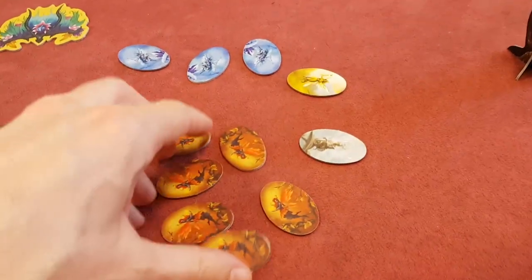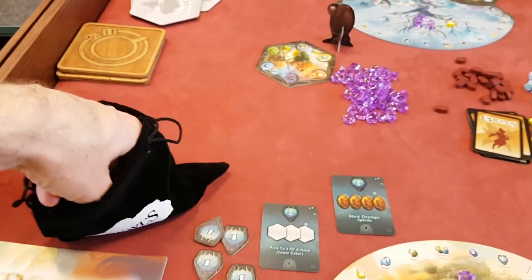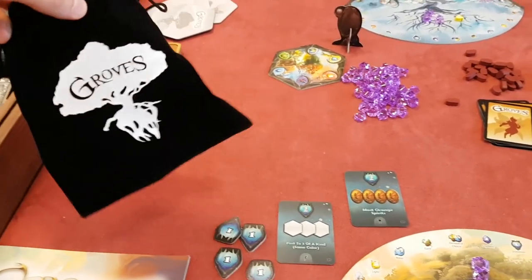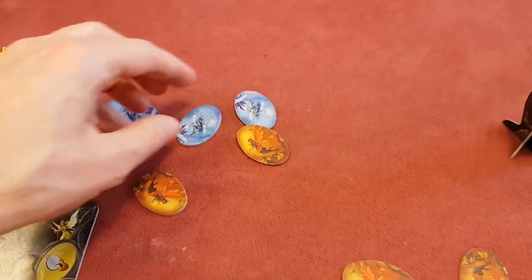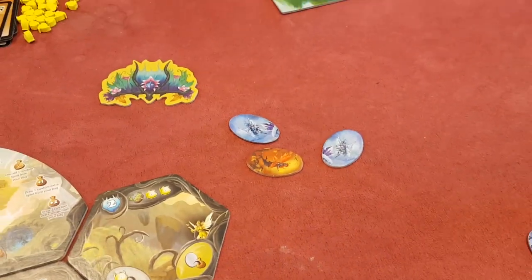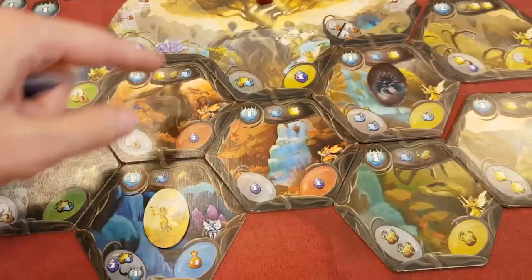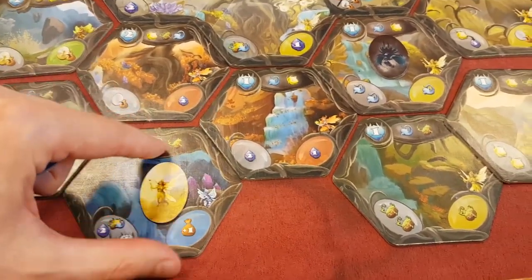You have lots of fairies which start off in your bag, and at the start of each round you draw three fairies out of your bag. Imagine I had this as my draw here. Then you each take turns to place these like workers on your realm, and each of these hexagons represents a space — you can see I've already placed a worker on this space here.